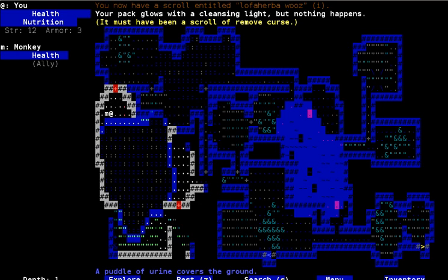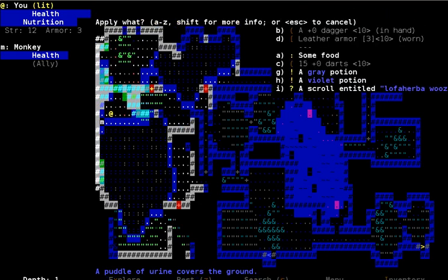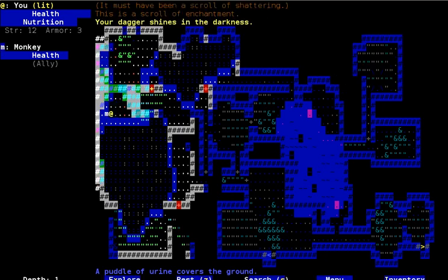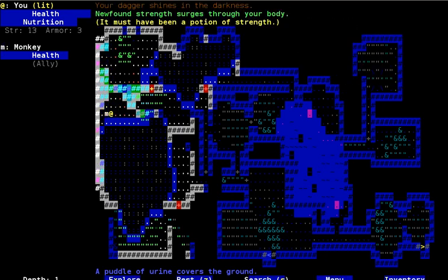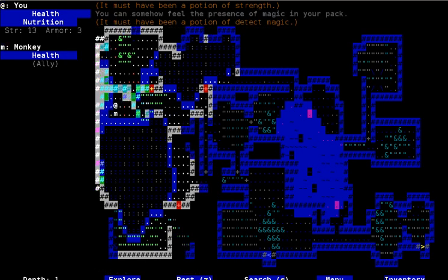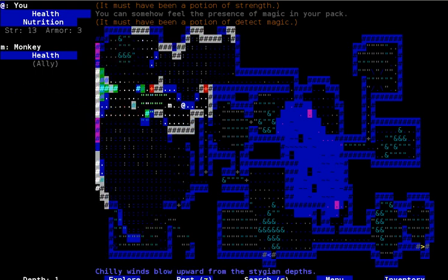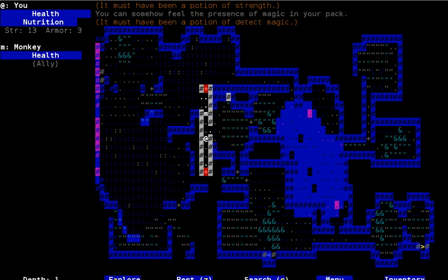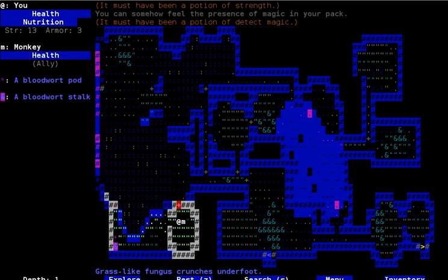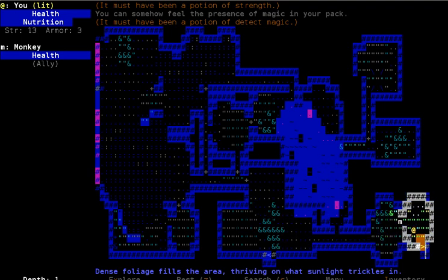Let's test out some of this. Remove curse. Shatter walls. And enchant — up the dagger a bit. Strength. And detect magic. Where's the way out of here? I don't remember. But the shatter walls spell is going to get rid of a lot of the walls that were in the way anyway, so no big deal. There's no magic left on this floor, so let's move on.